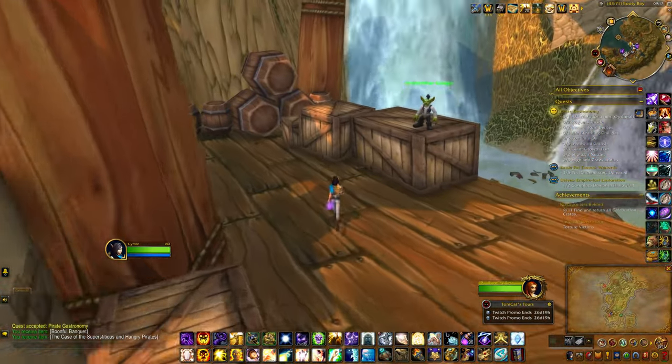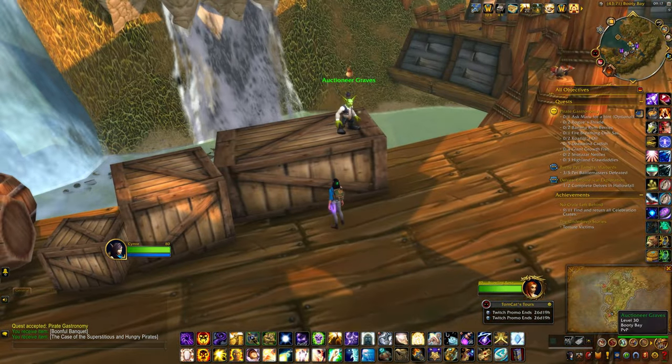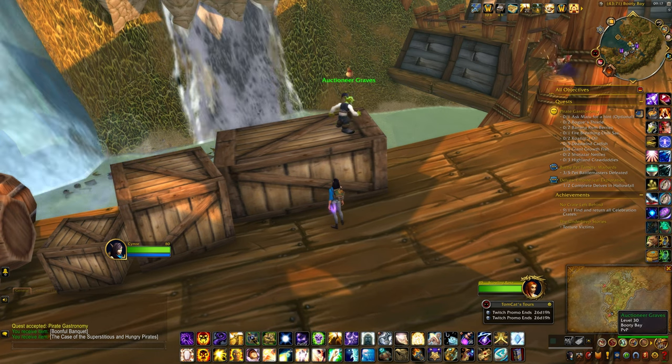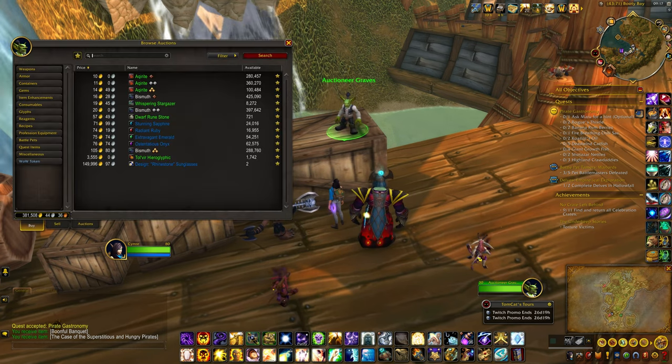Ordinarily I would have checked the guild bank to see what materials I had in there, but seeing most of us lost a lot of things that were in there, I'm going to check the prices in the auction house. The first thing we need is swift thistle.